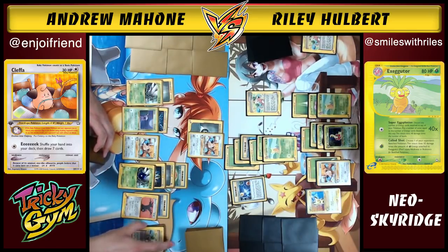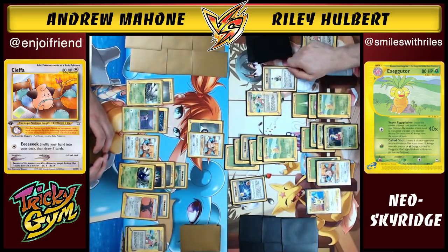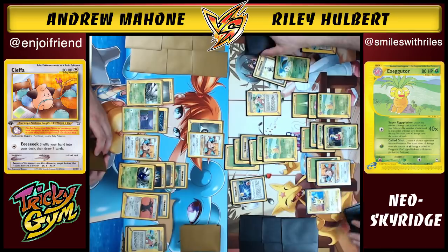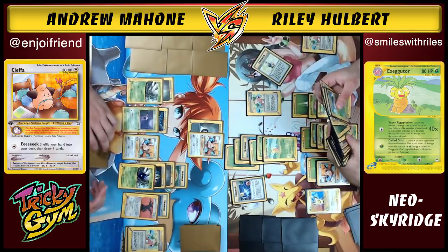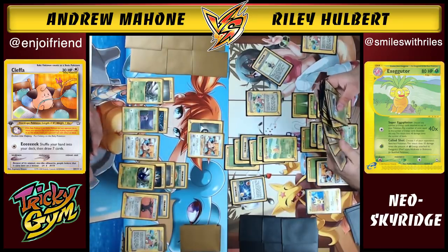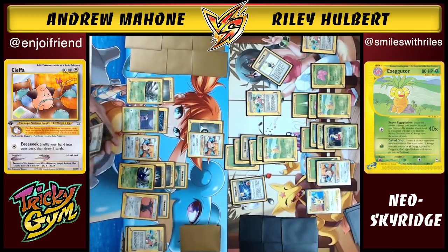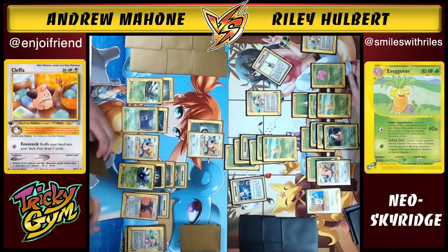Andrew uses Power Charge — a worse Special Charge that requires a coin flip — and gets heads, shuffling Metal Energy and Rainbow Energy back into the deck. He uses Snatch to bring out Meganium. There's commentary comparing this 2003 format to others: there's no energy removal, so it's not like you miss an Eek and they just strip your energy. This format lets everybody get to set up their strategy, unlike some modern formats where decks get donked or Hex Maniaced.